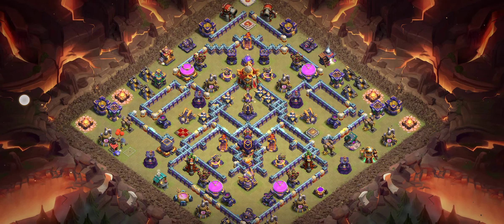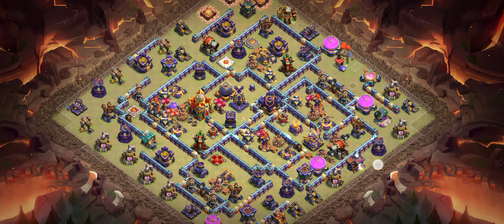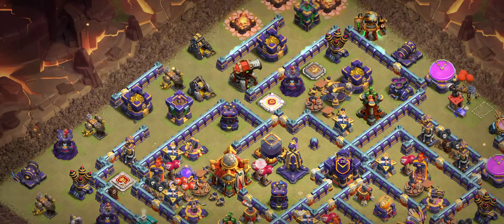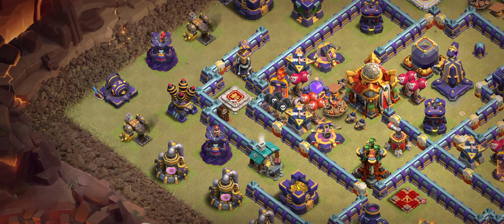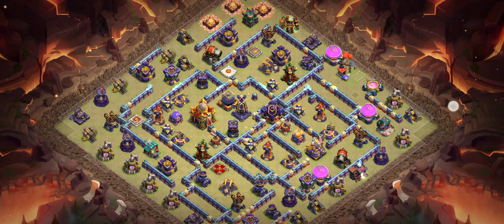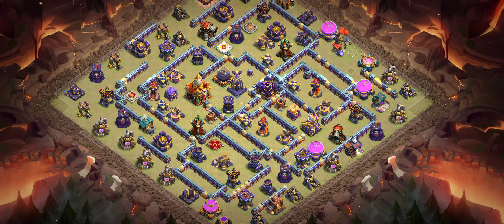Base number seven is one of my favorite bases because of the design. You can see a really good design — the heroes are placed well, the king is there, the queen is there, and there is no weakness on this base. Check out the playlist because I have a lot of one-star bases.